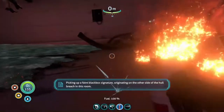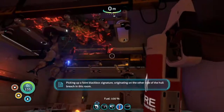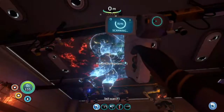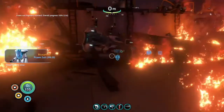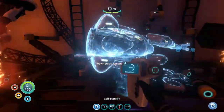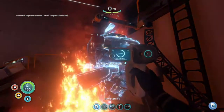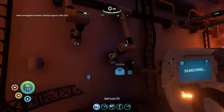Picking up a faint black box signature originating on the other side of the hull breach in this room. There's prawns laying in this room. Gimme that. Prawn suit mark three — I'd like more. More prawn suit please. I'm just stealing the prawn suit. We need four of them. Scan. Is there another one? There's one over there.